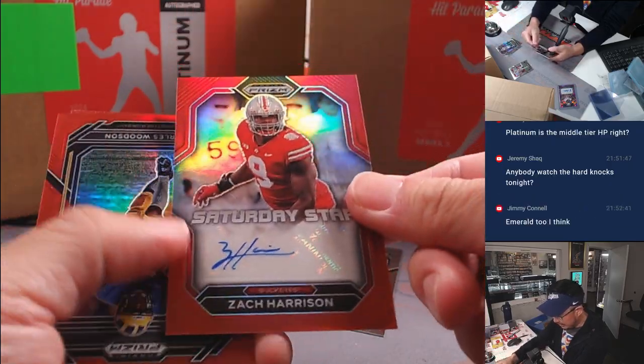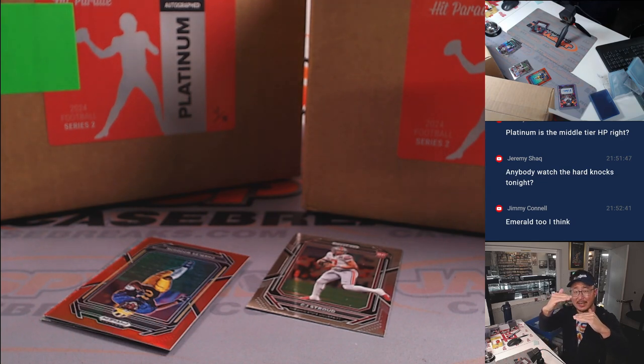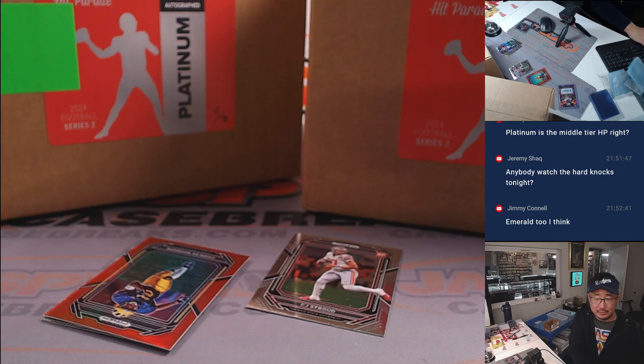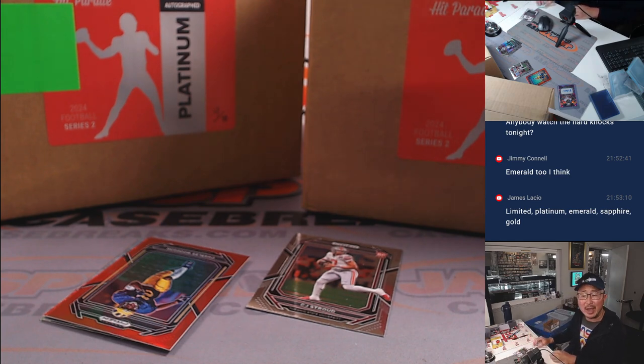And then we've got another auto — Saturday Star Zach Harrison. I feel like Emerald lives between Sapphire and Platinum — maybe a tad below Sapphire but a tad above Platinum. But they don't release that as often. I feel like Limited, Platinum, and Sapphire are the ones they release with more regularity. And Emerald seems more like a special edition.